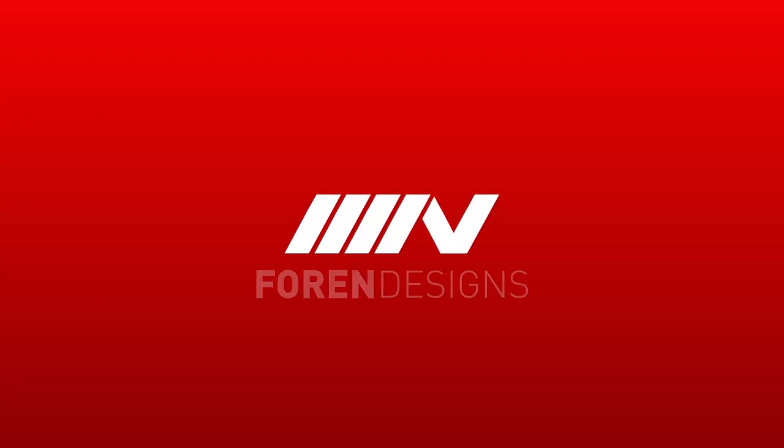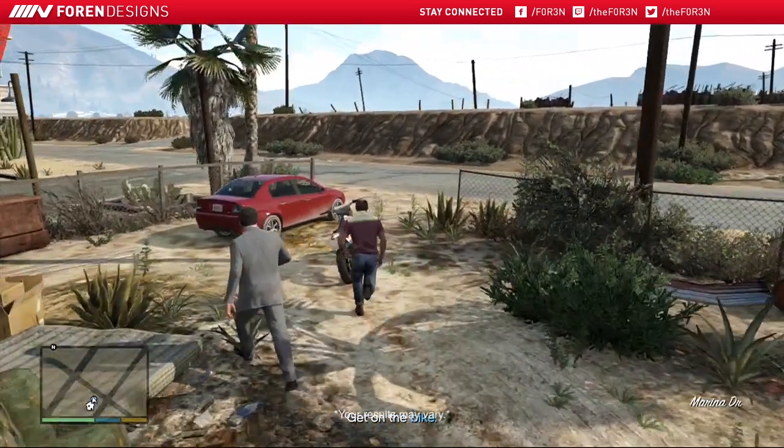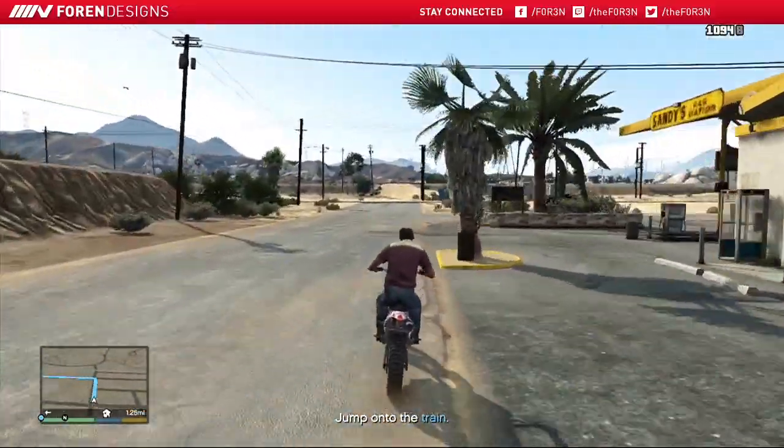Hello everybody and welcome to the Grand Theft Auto V mission guide. In the mission Derailed, you'll play as a combination of Michael and Trevor attempting to hijack a moving train.